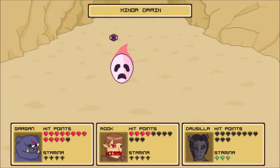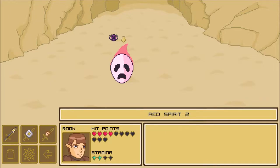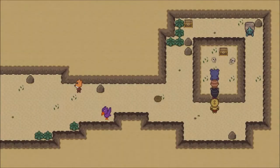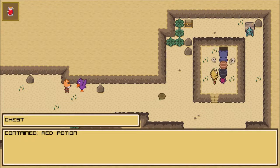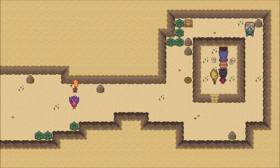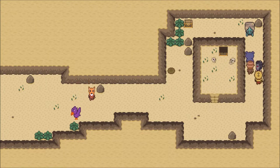He hit me with a crit - could have told me earlier, wouldn't have minded that one bit. And another crit - maybe I should continue complaining about how much they miss. What's in this red potion? Let's give her that one as well. They are now more evenly leveled.